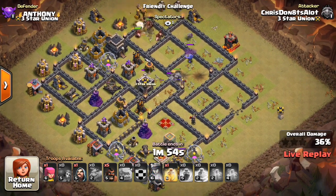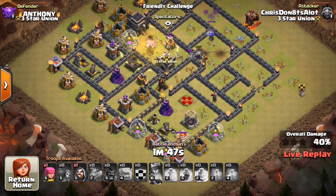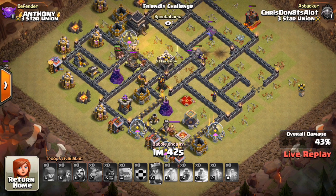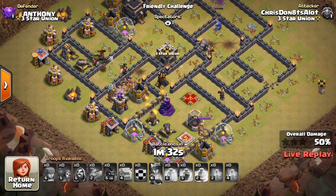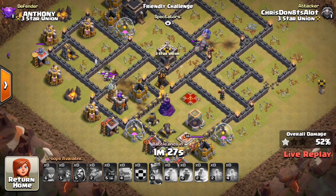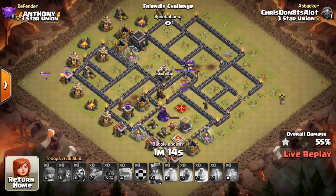You can see the hogs are coming through and they'll get another chunk of the base taken out, but there is that other double giant bomb set left up. Not the best double giant bomb set — it's kind of by the air sweeper. Either way, he does a pretty good job on this base and takes out a good portion of it. The king might have made the difference, maybe not. He didn't quite get to my hero compartment, because they'll hit the double giant bomb set, which kills a few hogs, and the rest go down to point defense.